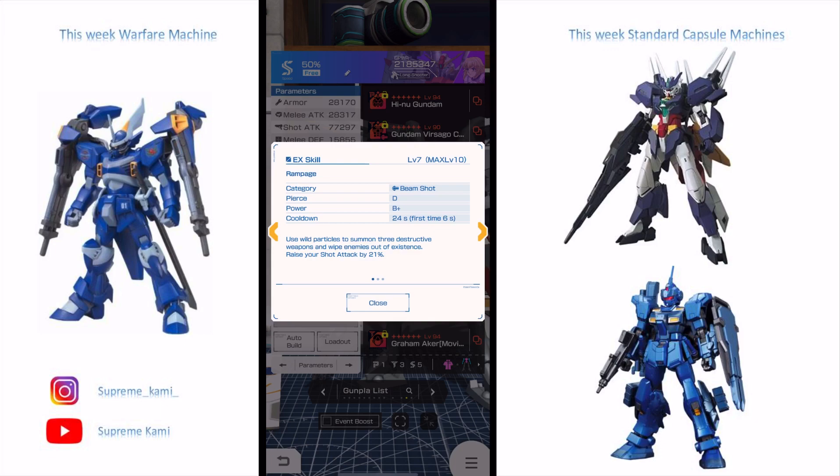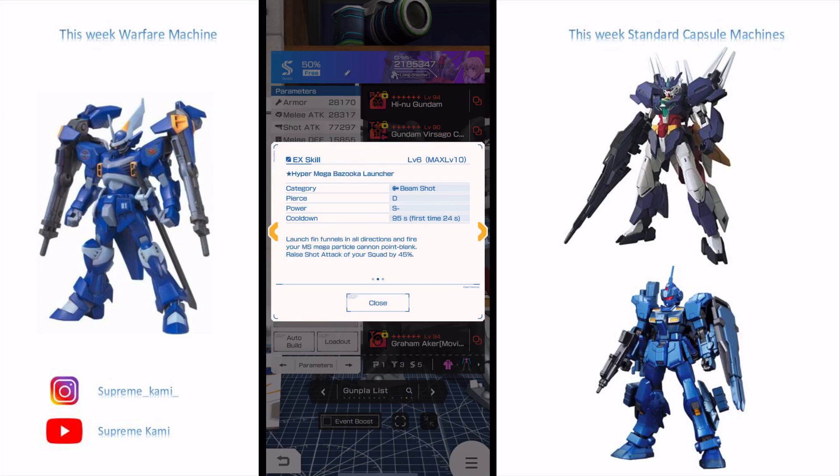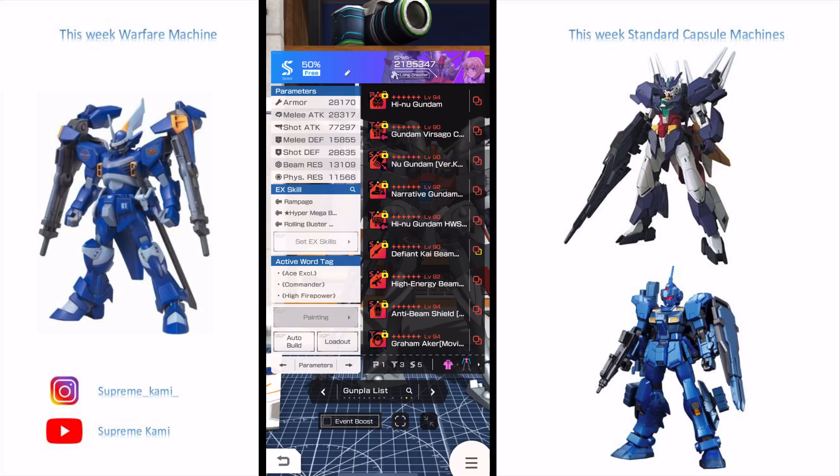Rampage is also going to mull down the enemy and give me a 21% boost to my shooting. For my setup, I'll use the Hyper Bazooka Launcher from the Hi-Nu Gundam backpack to break down the shield, then come back with this for another shot buff, and finish things off with the Rolling Buster.